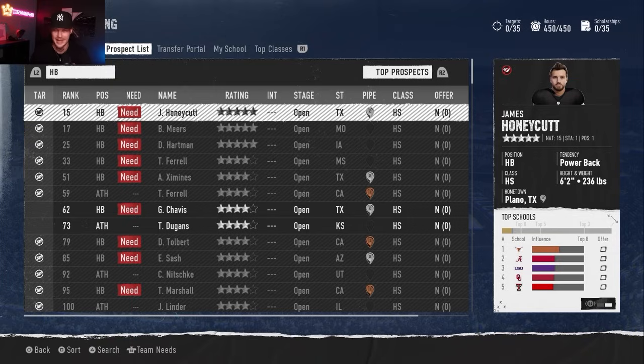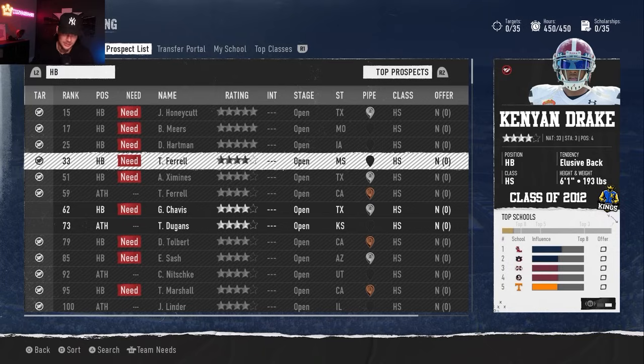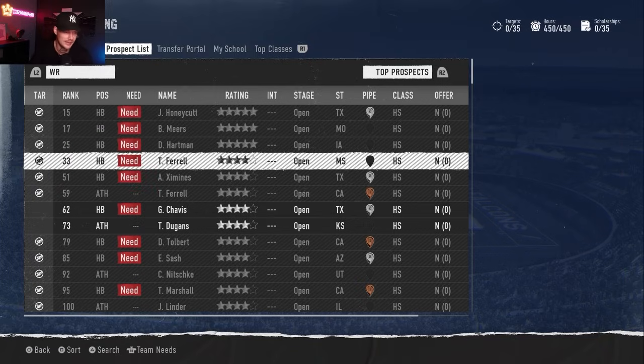Getting into running backs, the number one real life back is Todd Gurley. He played at Georgia in real life, and here he's a five-star recruit, 17th player in the country, from North Carolina - could have gone anywhere. He's looking at Texas, Notre Dame, Ohio State, Kansas State, and Florida State. The other back is Kenyon Drake, from Georgia but played at Alabama in real life. He's a four-star elusive back archetype looking at Ole Miss, Auburn, Mississippi State, Florida State, and Tennessee. Kenyon had a really nice NFL career as well.